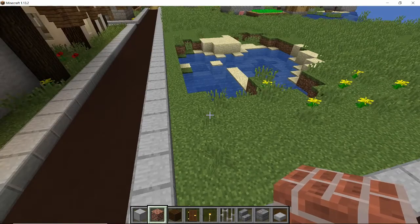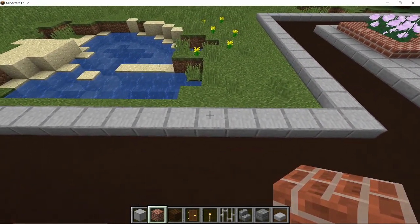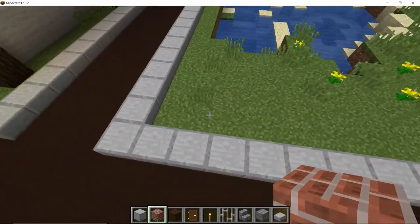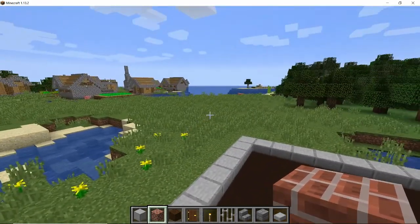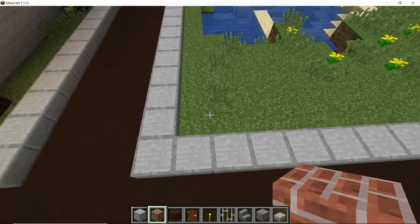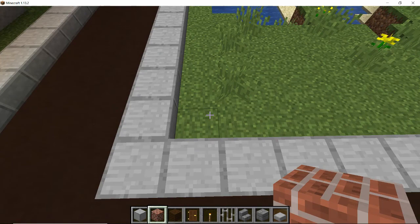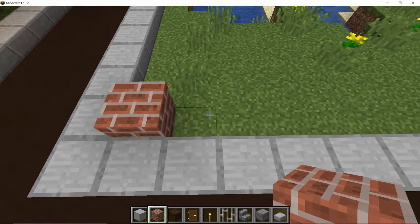Decide where you're going to build your house and where the front is going to be. For me, the front is going to be on this section here, so along here will be the side of the house with the back and the back garden in that direction. Come to the corner of the plot and place a row of four bricks in a row.